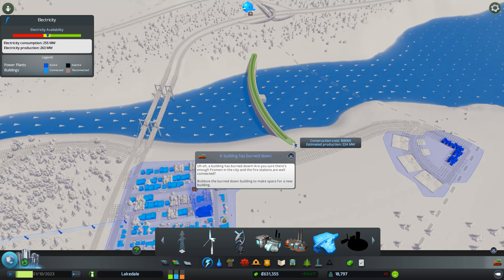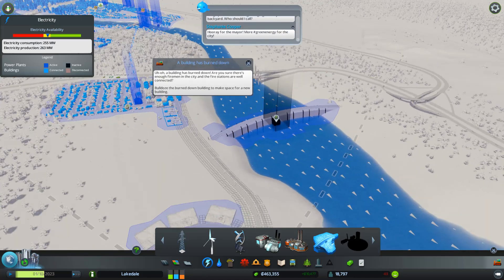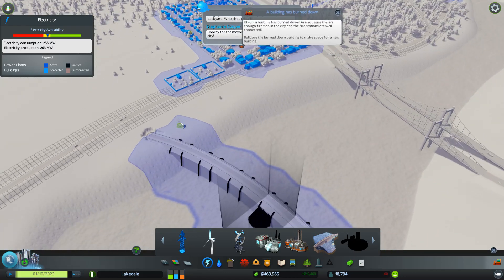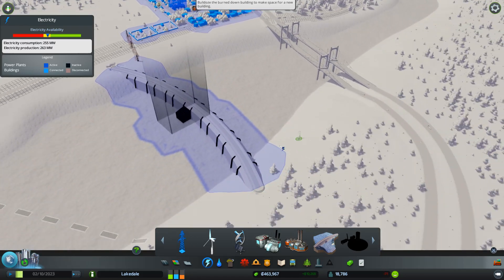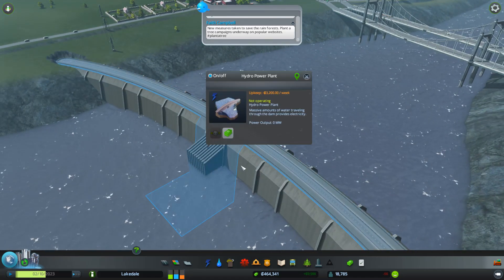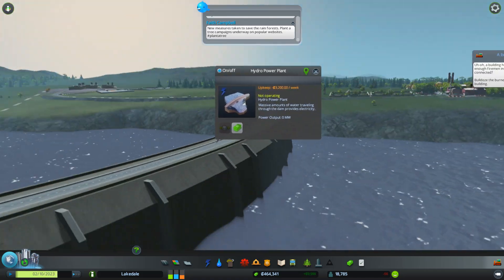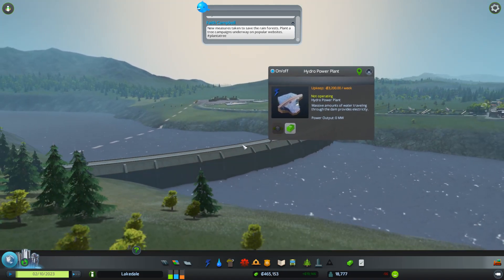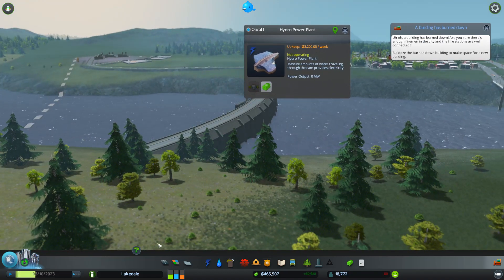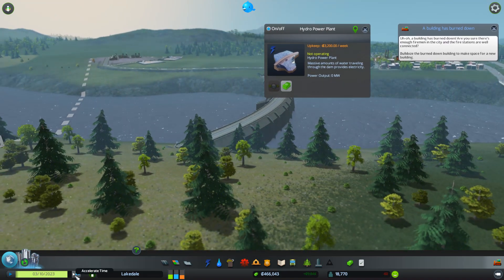I'm thinking of building something like this - a mega project, a big old dam with a road on top of it. This is going to provide us with hopefully as much juice as we can. It's actually rather nice; I managed to find this spot in one go. So we'll pluck this down. This thing should be generating electricity in just a few moments, or perhaps we needed to flip it around. We'll see.